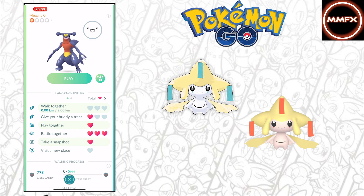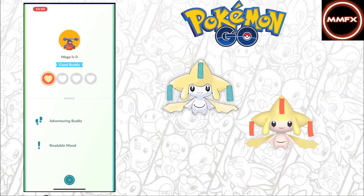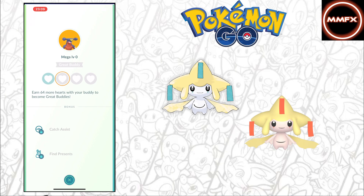If you do a lot of walking for work or just go out walking, definitely make sure you have your buddy on the map with you so it walks together with you. If you're walking together, perfect — you'll get more hearts and it should be easier to complete. However, we are looking at 64 more hearts before we even get to level two.